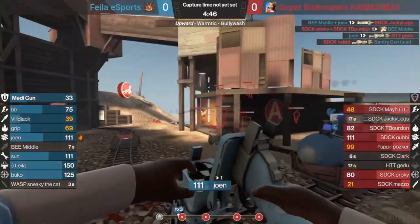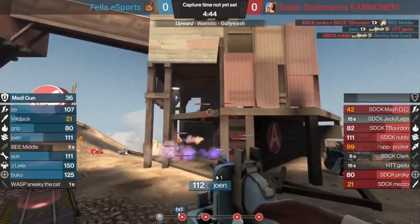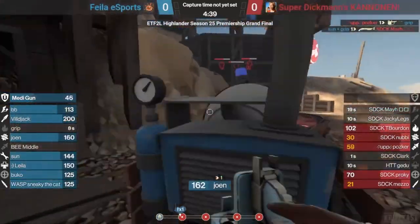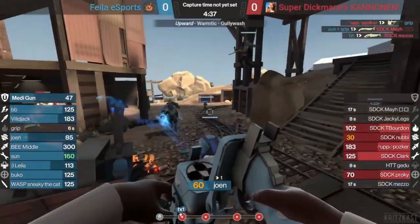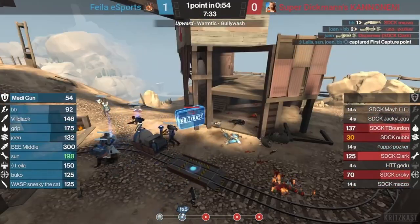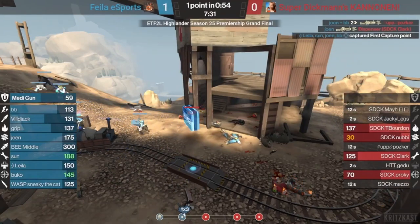As well as 5CP and KOTH, Highlander is also played on payload maps using the stopwatch ruleset. While attacking, a stopwatch times how long it takes to capture every point. Once they do so, teams switch sides. Whoever succeeded in the lowest amount of time is awarded the point. These games are most often played in a best of 3 format.